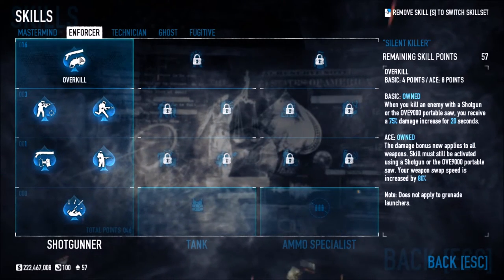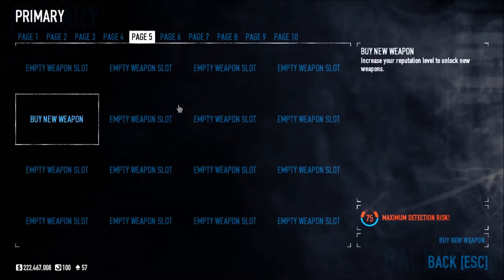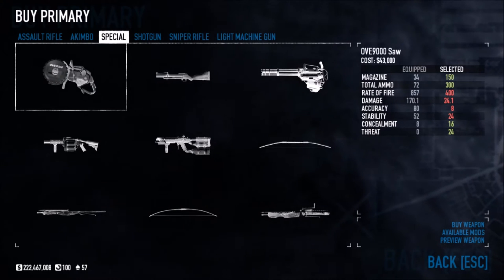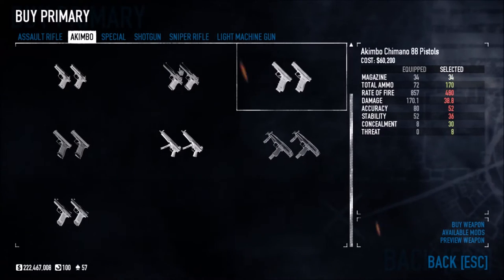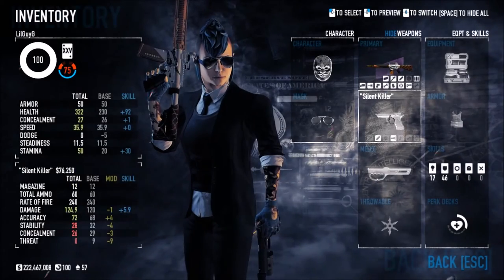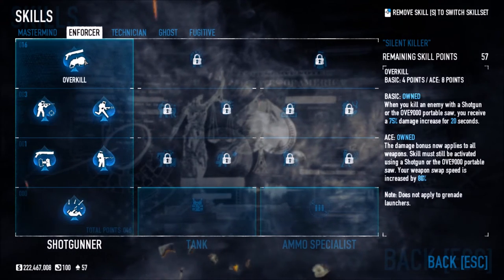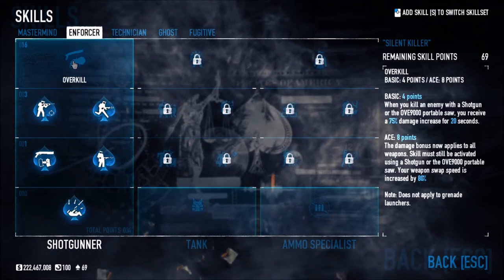Speaking of the saw — going into your weapons, you don't actually need a skill to unlock the saw anymore. It's already unlocked. Same with the akimbo weapons — you don't need a skill to unlock those either. So if you want to use a saw, you can do that right away, and with Overkill you get that 75% damage increase on top. That's absolutely awesome.